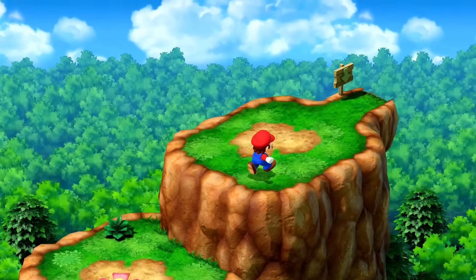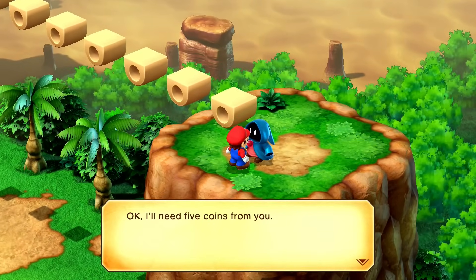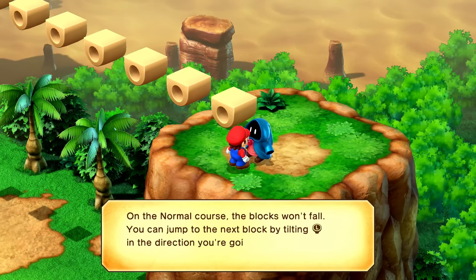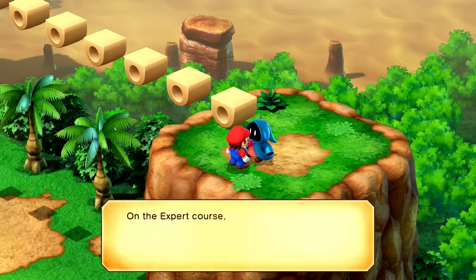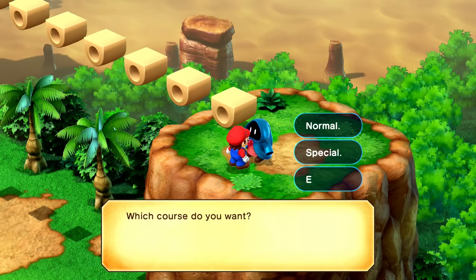We'll jump back up there and try to go against that Sky Bridge. You can cross it in one of three ways: on the normal course the blocks won't fall — you jump to the next block by tilting L in the direction you're going then pressing B, for five coins. On the special course the blocks will fall if you stand on them too long — eight coins. On the expert course the blocks will fall and the jumps are harder — you'll get a frog coin. On all courses you have to jump and avoid the bullet guys. I think we'll start with normal, but I wouldn't mind doing one of each.